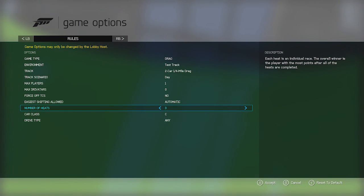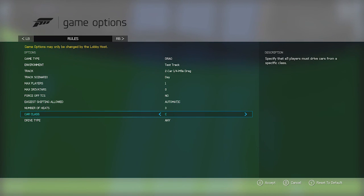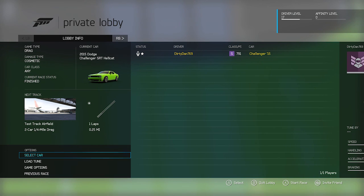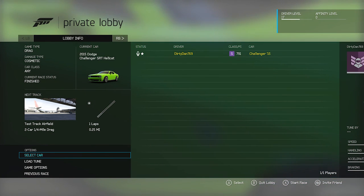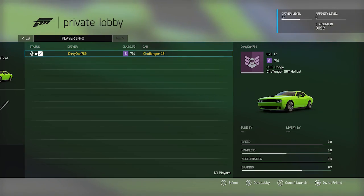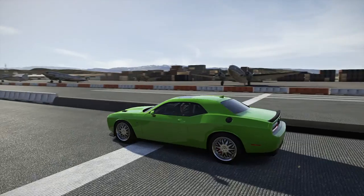Game options: drag race environment, test track, quarter mile drag, day, max players, private match. You have 10 heats. There's 15 seconds of wait time — what is this? Alright, this should work.